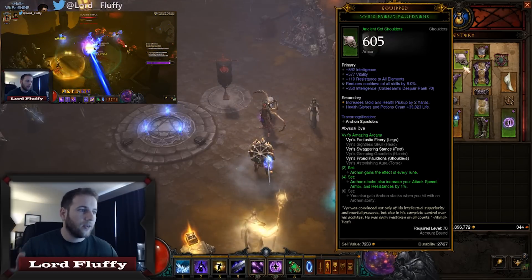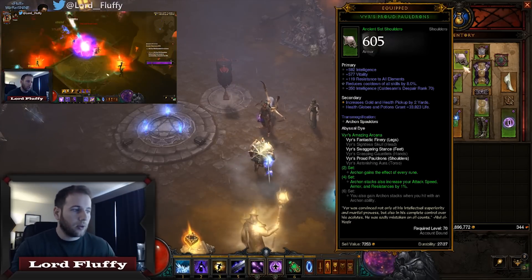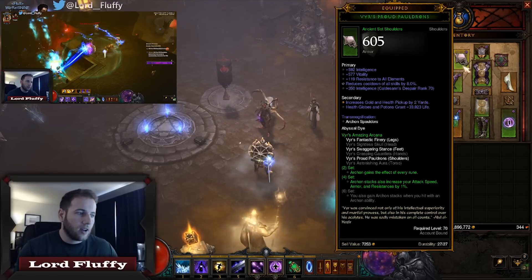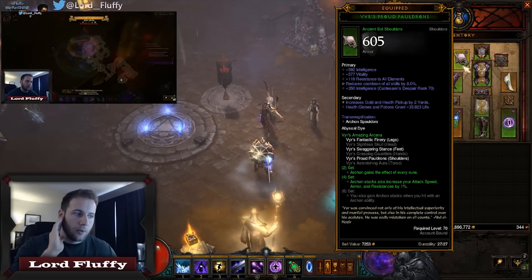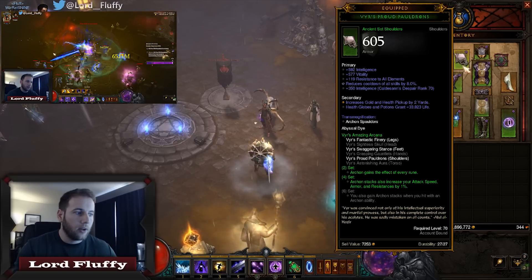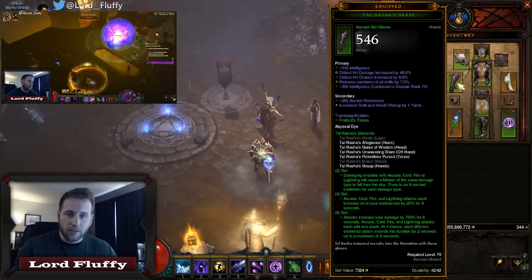We're using Tal 6 and Vyr 4. The Vyr 2-piece says Archon gains the effect of every rune — and we are all about Archon in this build. You want to stay in Archon, you want to keep Archon going, so getting the effect of every rune on Archon is a must. It's amazing.